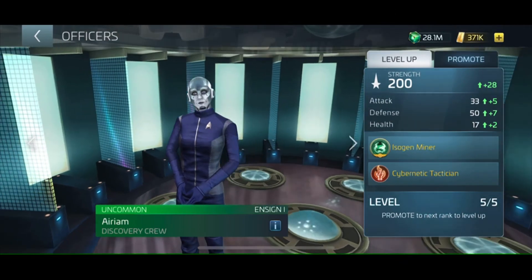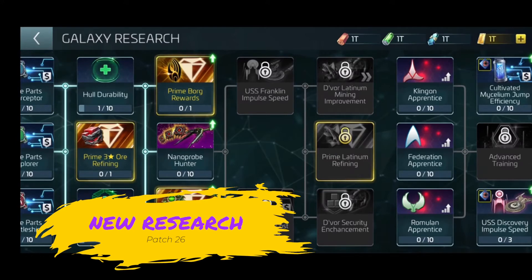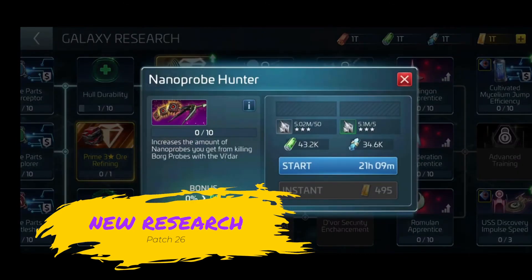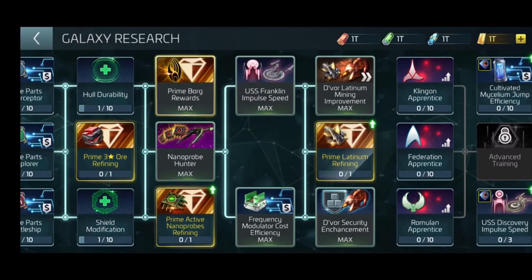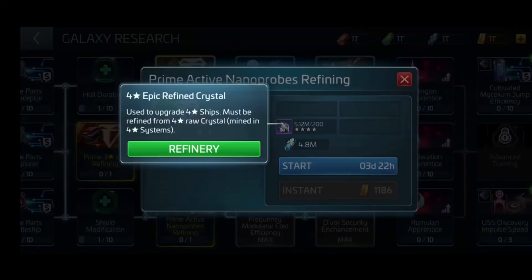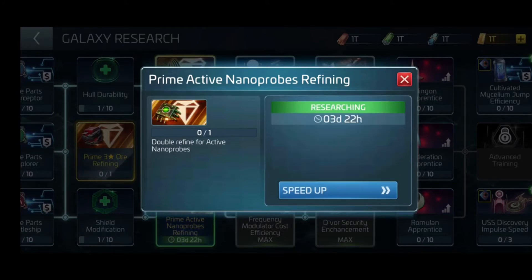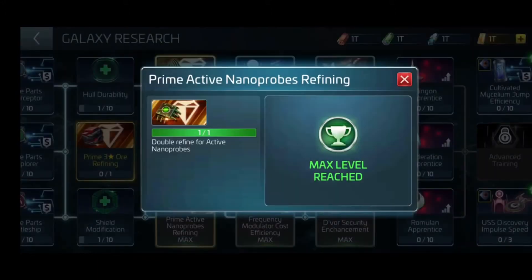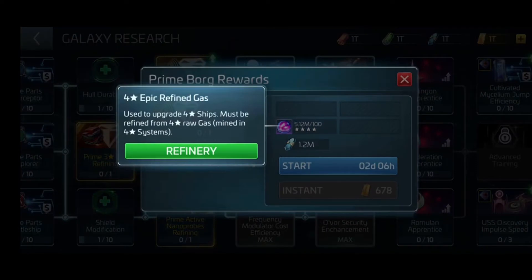Let's move on to the research coming in this arc. First, we have Nanoprobe Hunter, which increases nanoprobe rewards for the VDAR only — this has 10 research levels. Next, we have Prime Active Nanoprobe Refining, which unlocks a better nanoprobe refinery. This is a prime research requiring G4E, so it's not unlockable straight away. Then we have Prime Borg Rewards, which unlocks a better Borg refinery — also a prime requiring G4E to unlock.